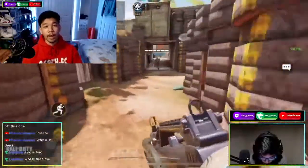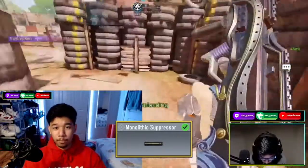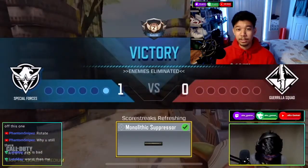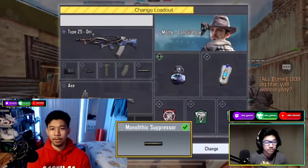Next up, what I have is the Monolithic Suppressor. The Monolithic Suppressor hides you while you're shooting from the mini map, not letting your enemies know where you are while you're taking down an enemy, and also it increases the range.